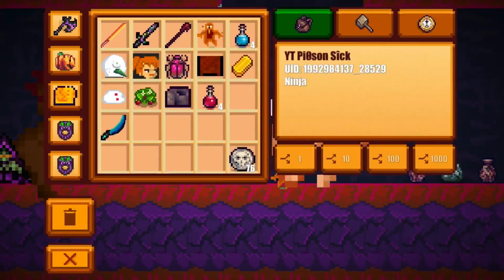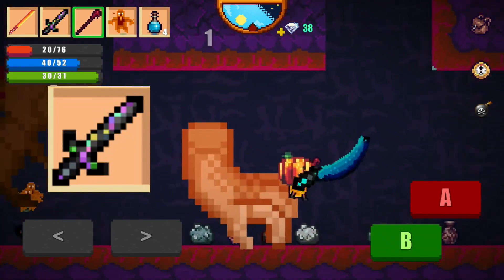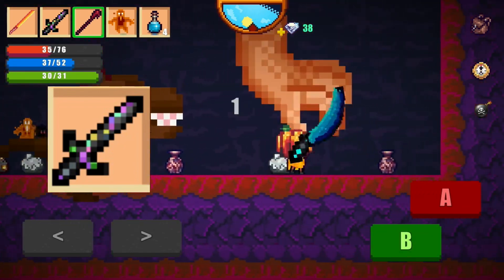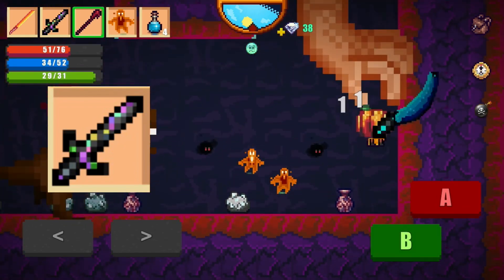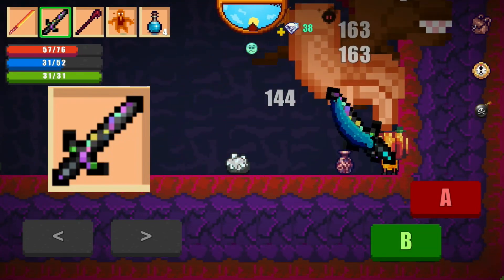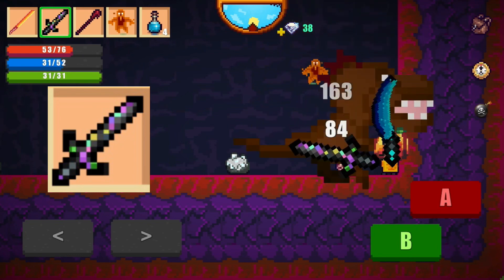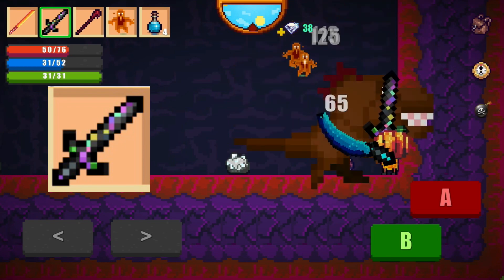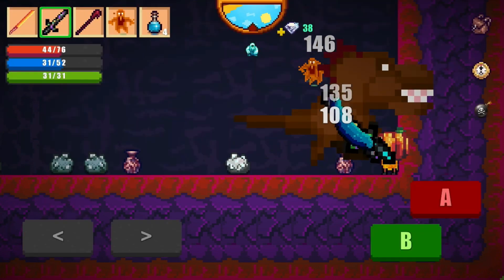Our number 1 spot is the Rainbow Sword. The Rainbow Sword is probably one of my personal favorite weapons. Everything about it is really good. The attack damage is probably the only thing that's average, but for a weapon that's fairly craftable — even if the evil bars are a pain — the knockback is great, the attack speed is amazing, and the range is awesome. That's why the Rainbow Sword comes in at number 1.